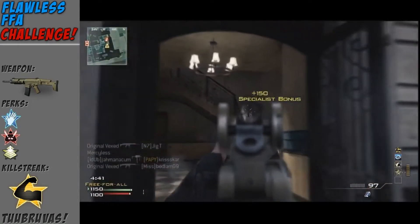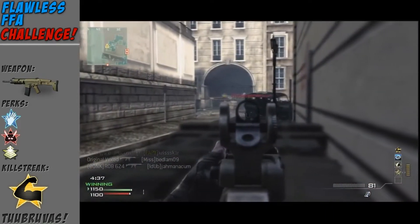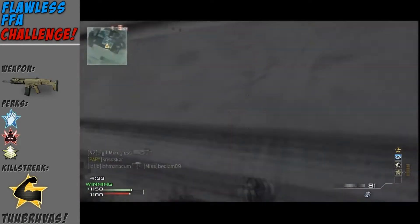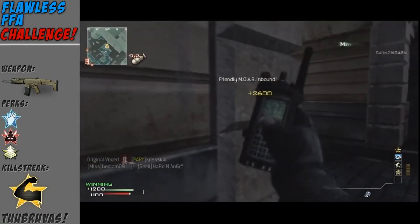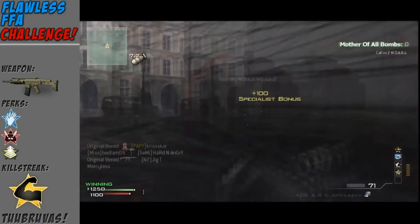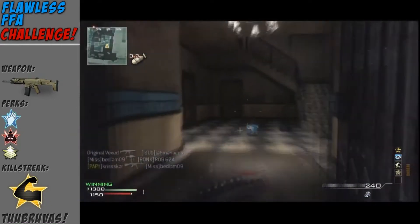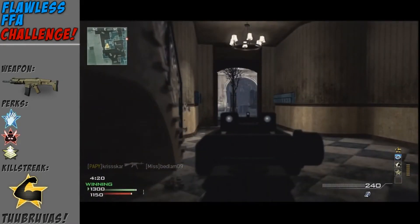I'm not sure what gun I'm going to use next, but I think I'll just go in order — whatever gun is underneath the ACR in the list will be next, because that makes more sense. As you can see I got the MOAB at a 24 killstreak — that's because of the hardline perk on the specialist bonus. That guy got turned on and there we go. I hope you enjoyed this video and the series.